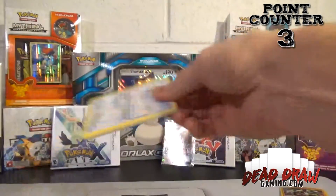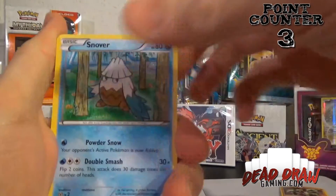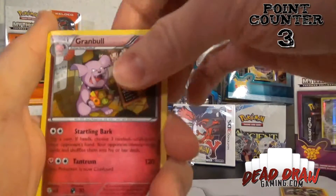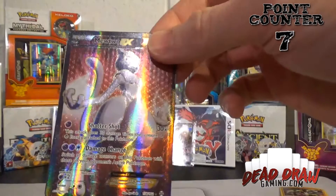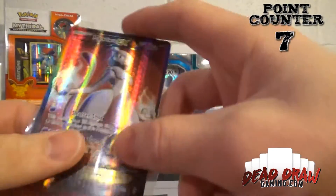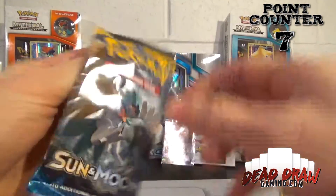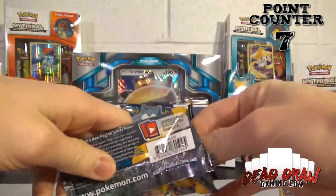Moving on to our Breakthrough pack, hopefully pull something good out of this one. Starting off with a Swablu, Snover, Rufflet, Scatterbug, Cacnea, Parallel City — hey, that's a playable card — Granbull, Haunter, a Reverse Holo Axew, and holy cow — a Full Art EX! Not quite as good looking as the card we might be giving away, but a Full Art EX nevertheless. That is a four point card right there. We are going to be tough to beat, folks. This is awesome — two packs, two ultra rares!